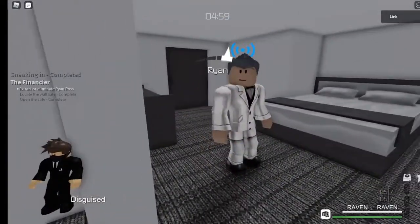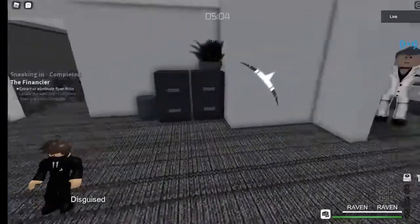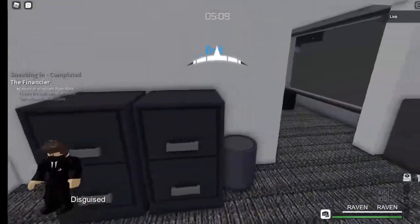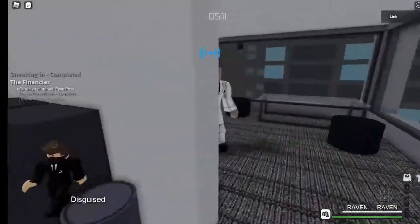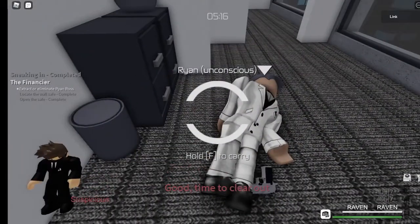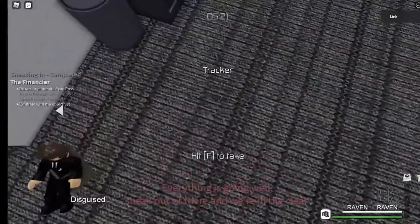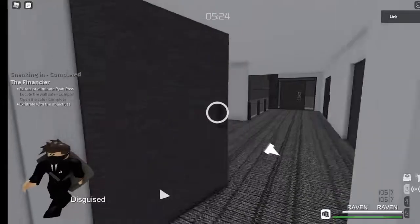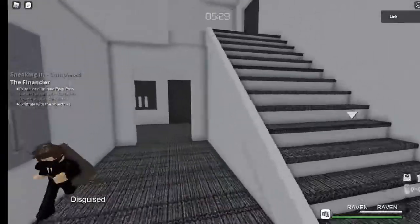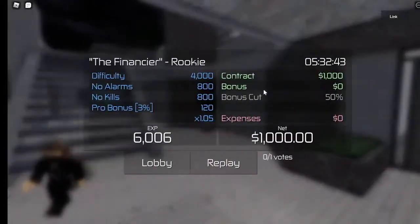Now I'm going to lure him over here just to be a bit safer. Make sure no guards come in, and then we can knock him unconscious. You can take the extra risk and try to hostage him and take him out instead, but that's overall harder to do and there's a much higher chance that you're going to get spotted. Anyway, you just want to come back out here.